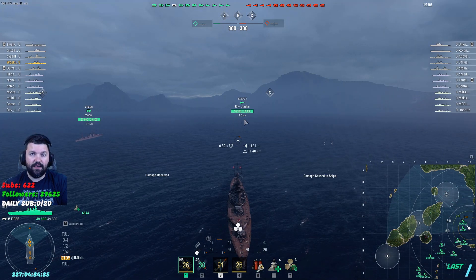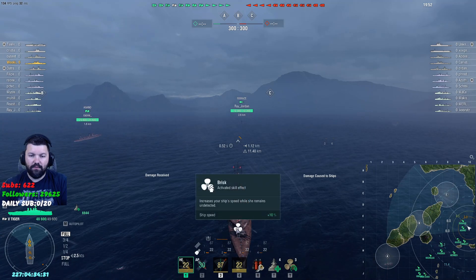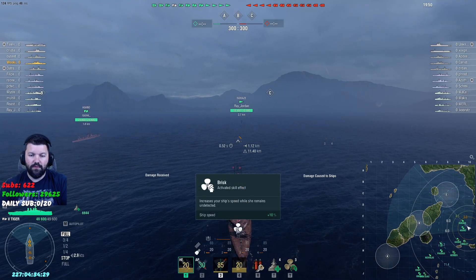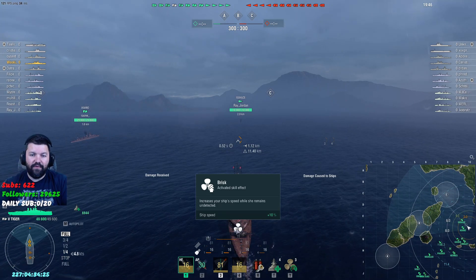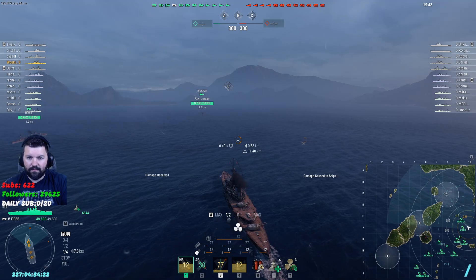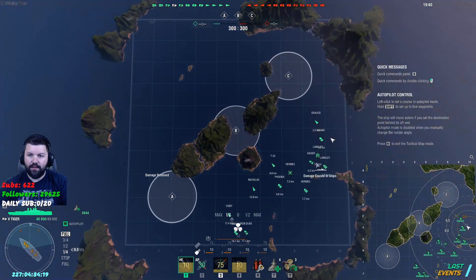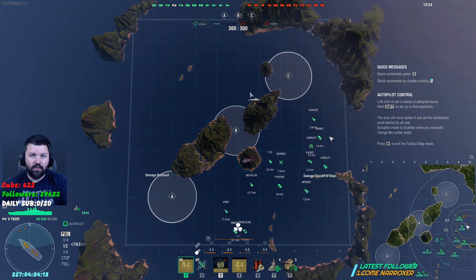Because we're not spotted, we get 10% more speed boost, which is ideal — this ship needs to go fast, that's the whole point of it. A lot of battleships like to push out wide, but when they're out there they're getting shot from multiple angles. This one doesn't want to get shot, especially by battleships.